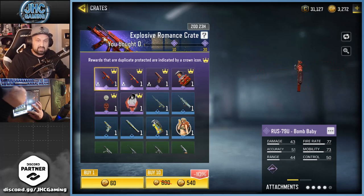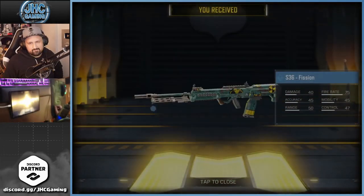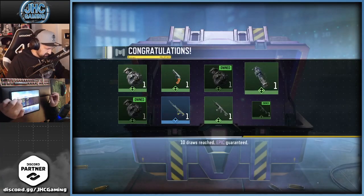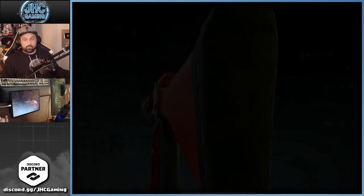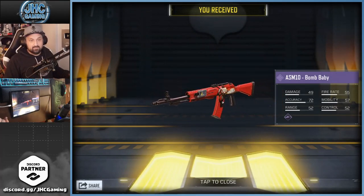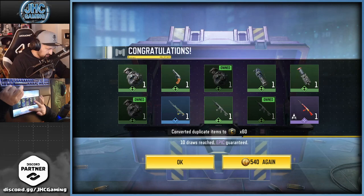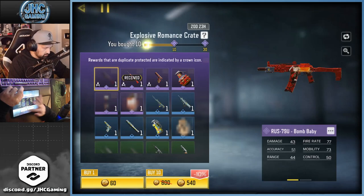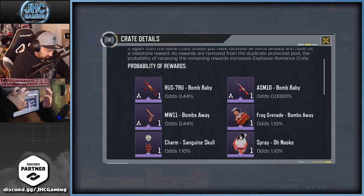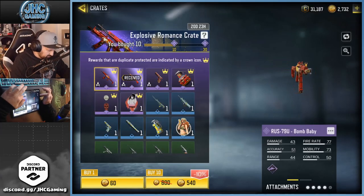How many crates did you open? I'm going 30 and then I stop, whatever happens. I didn't check the odds but I don't need to — I know most likely you're gonna get the trash stuff, it's always like that. Wait — wow! Like I said just before I spin, I don't need to check the odds. The RUS is 0.44%, the trash items are over one percent. I just got extremely lucky! Let's still go for 20 more.